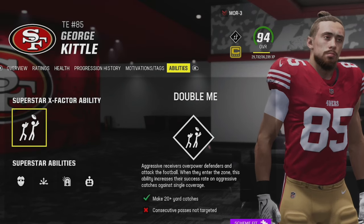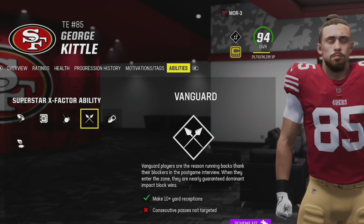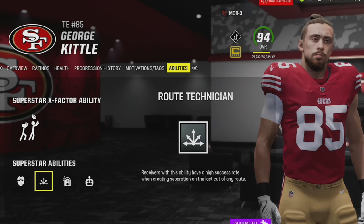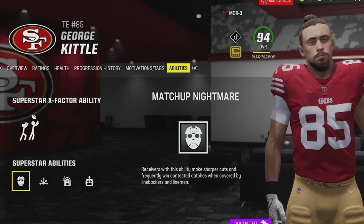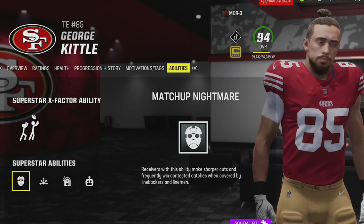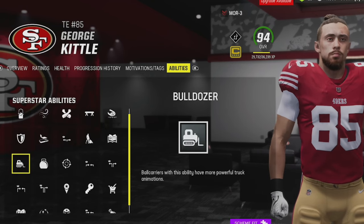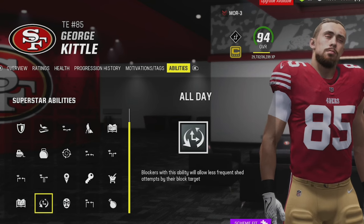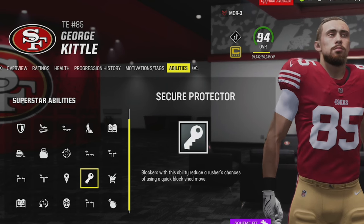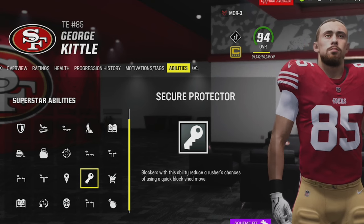For tight ends, I don't personally have a superstar X Factor tight end right now, but I'd use the same ones: YAK Them Up, Double Me, or Vanguard. For superstar abilities, Route Technician is great if unlocked. Matchup Nightmare is good if you run the ball a lot, forcing opponents into linebacker-heavy defenses. If you run the ball frequently, abilities related to blocking like All Day and Secure Protector will make your tight end a much better blocker on stretch plays.